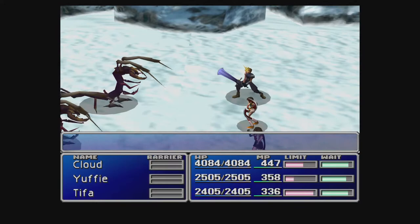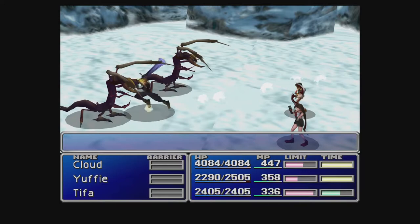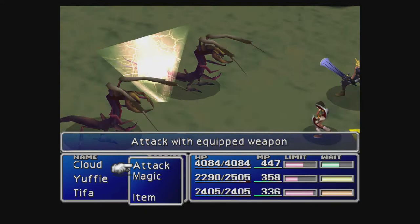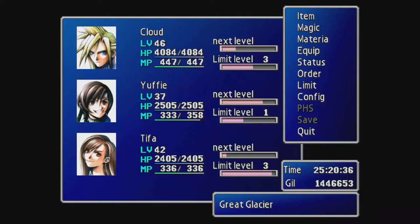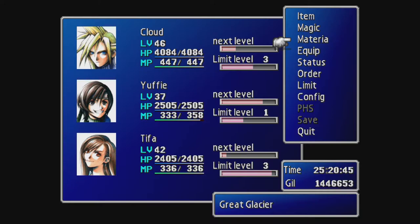Let's head back here — we should be on the hot springs screen in just a moment. I'll explain what Added Cut does, because I didn't get to explain that last time. Added Cut basically links with a materia and allows you to follow up whatever materia you're using with an extra attack. For example, if you're using fire, you use the fire magic spell and it follows it up with an extra attack. It's not bad, but it's not really useful for what we need right now. The only thing to do with that materia is to master it — 200,000 AP — that's the only thing you can do with it.